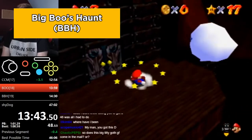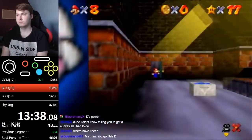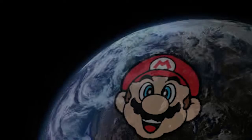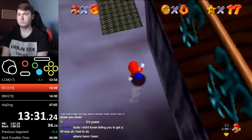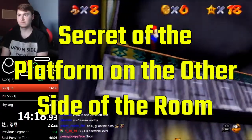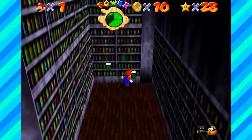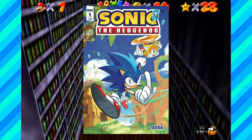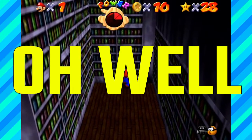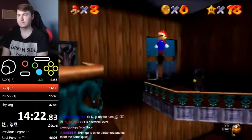In Big Boo's Haunt, for Big Boo's Balcony you need to hit the Boo 3 times — ground pounding and sliding into it. Buffer kicks are also used throughout the level to space jumps properly. For Secret of the Haunted Books, instead of pushing books into shelves, you can just jump across the room to the other platform. Dwhatever does a buffer kick followed by a double jump, slowing down for a split second in midair to kick again. It's fastest to do 3 long jumps to get down the stairs, taking some fall damage intentionally.